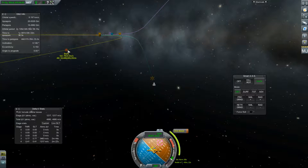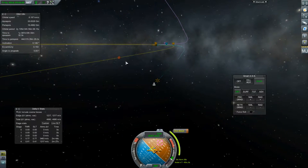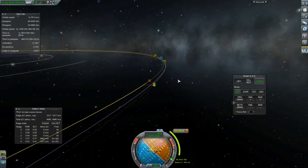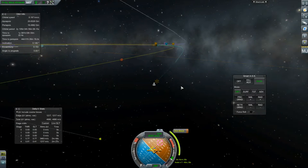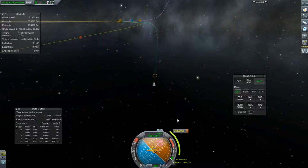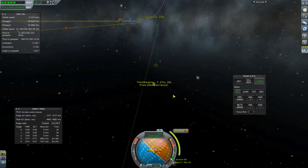Juno is actually right here so we need to just sort of swing around so we meet it a bit better, because right now we're not going to meet it at all. That burn is in 48 minutes so we'll speed up time a little bit. We could probably warp like that — that's a safer way.